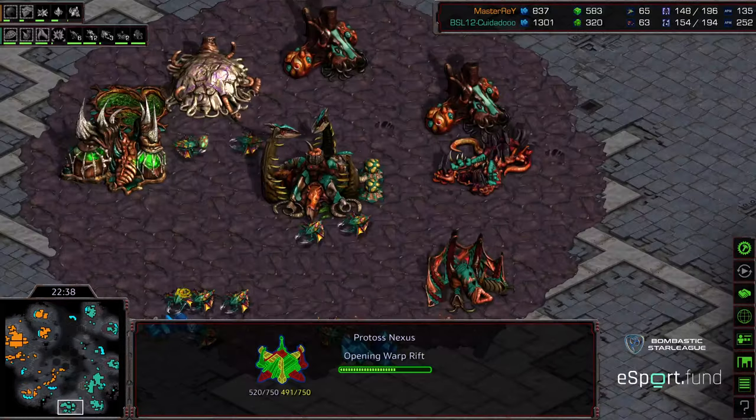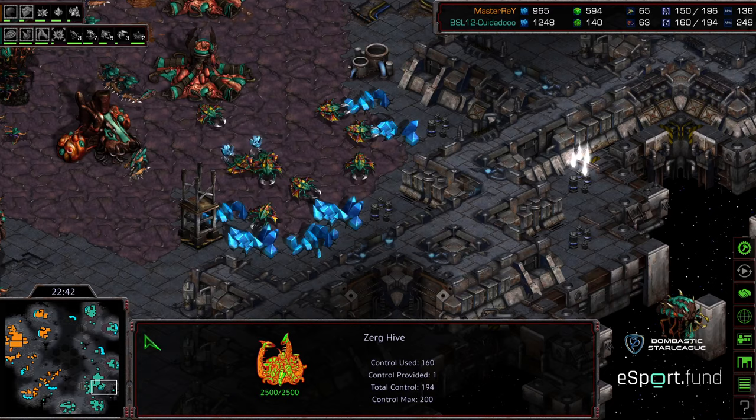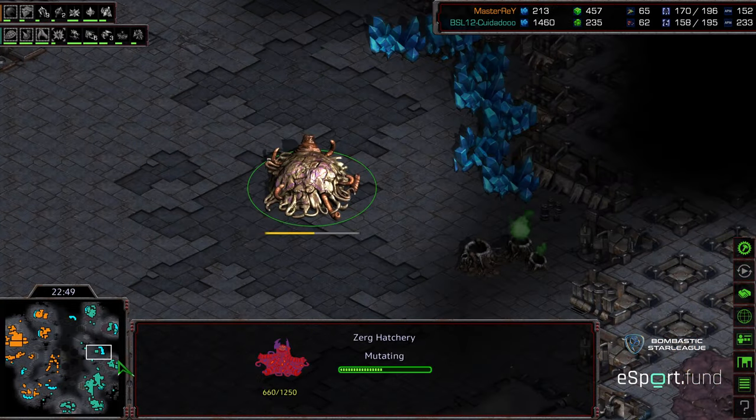Zerglings trying to engage — this is psi storm bait. All those lurkers getting stormed; the defiler just watching it happen. Zeddy can donate those troops though. Master Ray now establishing a base in the bottom left, his main and natural are mined out — basically running on three bases. Zeddy's main is mined out, natural will be mined out momentarily, running on four bases equivalently, and they're fairly well saturated. Zeddy is adding an additional base. Plague is also being upgraded.